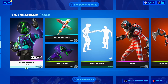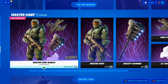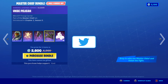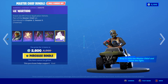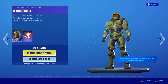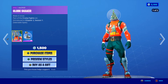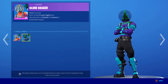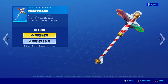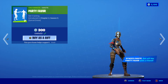Today's shop is honestly insane. Starting off, the Polar Legends Pack is back in the shop, and the Master Chief bundle is also back. The Master Chief bundle includes the Master Chief skin, Battle Legend back bling, Gravity Hammer pickaxe, Pelican glider, and my personal favorite, the little Warthog emote. Unfortunately I can't gift the bundle, but I can gift items individually. Moving on, we have the Globe Shaker skin back with the awesome Mint style, along with the Polar Polax pickaxe and the Tree Lopper glider.